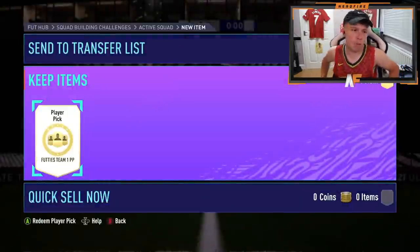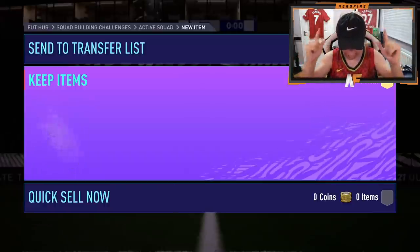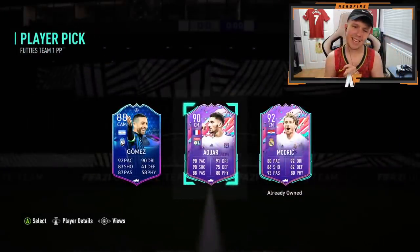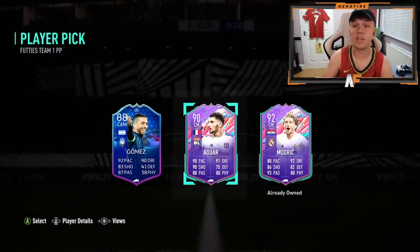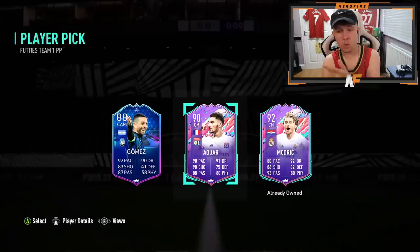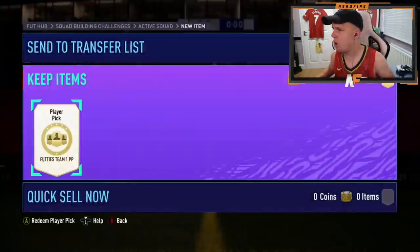Morgan's back with another one. These player picks are genuinely so addicting — they actually are so good. Number 15. EA, come on, knock it out the park and supply with the goods. That's decent if you haven't already got his Team of the Season SBC. If you have, I'd probably still take Modric for the fodder — not too bad.